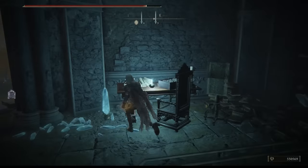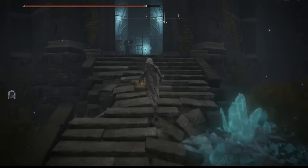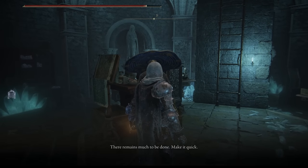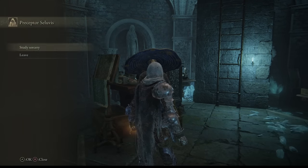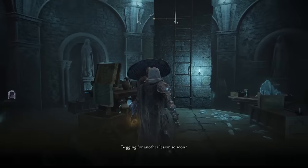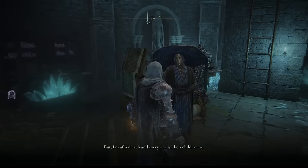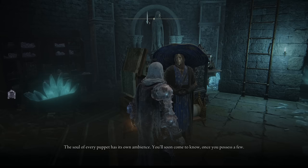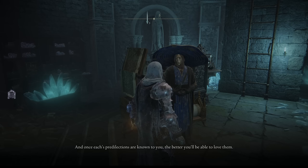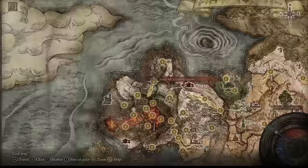After that, the next steps are very important. Try to purchase everything he has in his inventory, then go to a grace point and rest. When I came back without resting it didn't work, but once I rested and returned I was able to select a new puppet. This is where you get the Dung Eater puppet — because you already gave him the potion, which turned him into a puppet. He's probably one of the best summons in the game — very tanky and very broken.